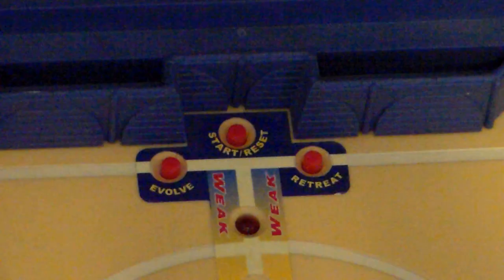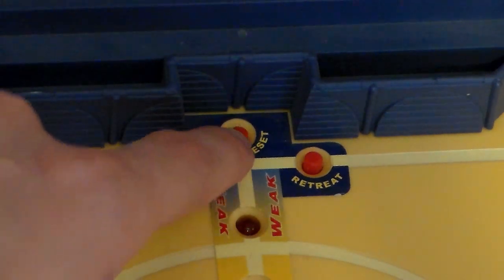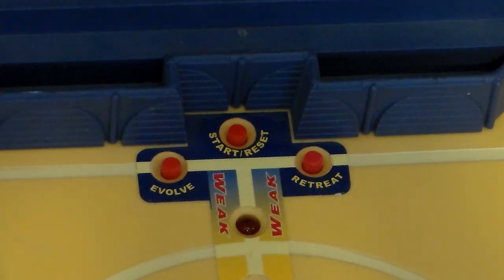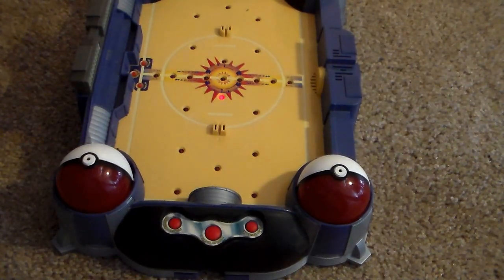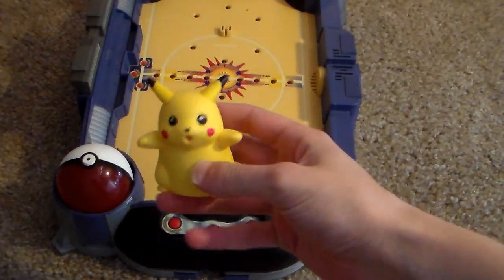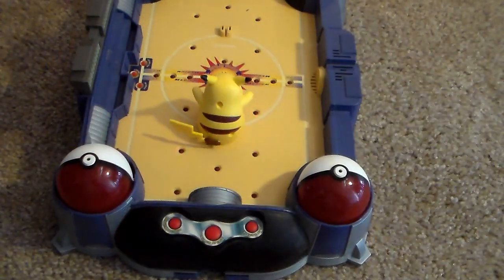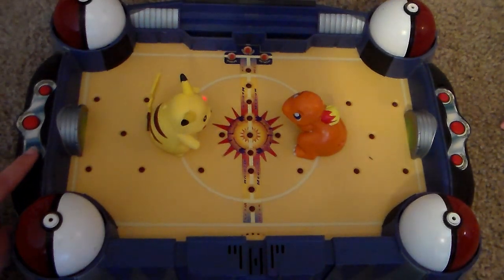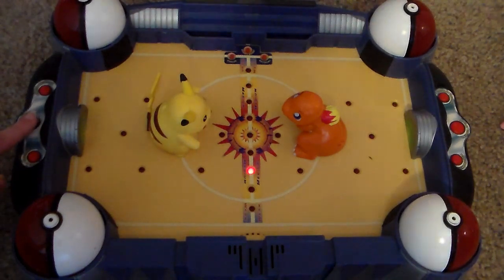To start a match, all you had to do was hit the start button on the side of the stadium. Then an obnoxiously loud voice would say something, lights would flash on the board in a clockwise pattern and slow down gradually, because whichever side of the stadium they stopped on would get to go first. Then only then could the players pick their Pokemon and put them on the field when the game told them to. After declaring each Pokemon's hit points, the game would yell at the player that would go first, and the battle would begin.